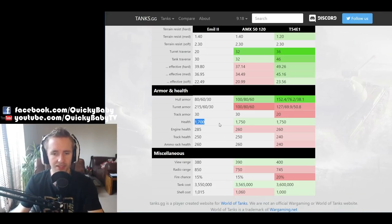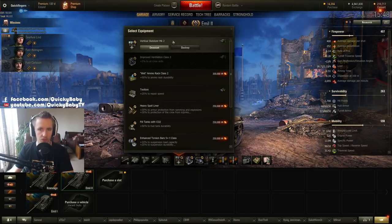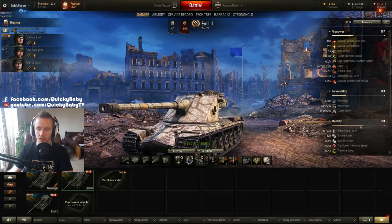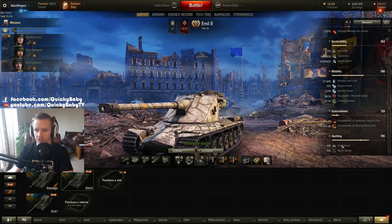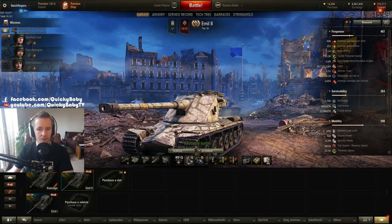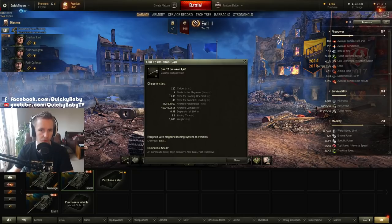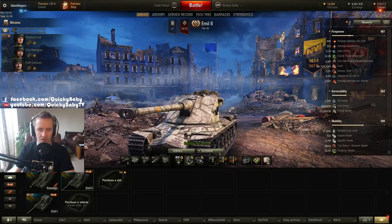Everything else about the Emil II is fairly standard: 1,700 hit points (not great), and 380 meters view range (not great, but not terrible). For equipment, I'd recommend vertical stabilizers to reduce turret traverse dispersion. I personally like coated optics since 380m base view range isn't exceptional — with those and some consumables you can reach 445 meters without crew skills. Finally, choose between improved ventilation or a gun-laying drive. With vents, even without a skilled crew, aiming time drops to 2.5 seconds. Since the 3.33-second intraclip is the real limiting factor rather than aim time, I think vents are the smarter choice.